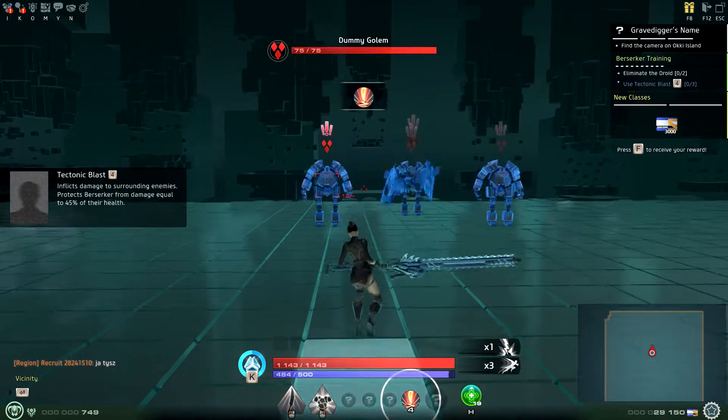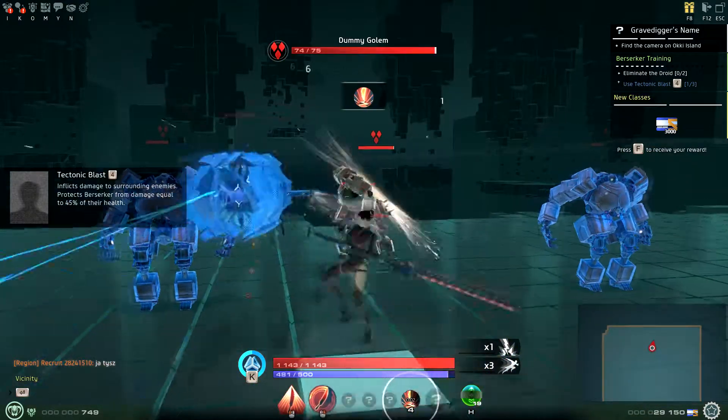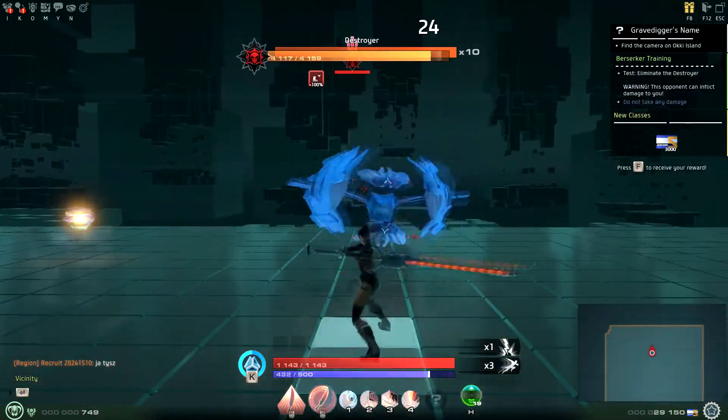The fourth and last ability is Tectonic Blast. It inflicts damage to surrounding enemies, and also protects the Berserker from damage equal to 45% of their health.